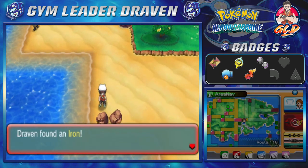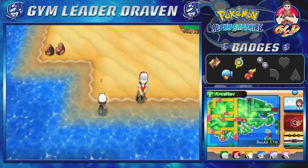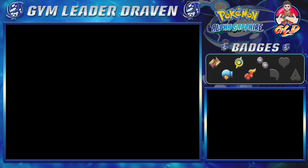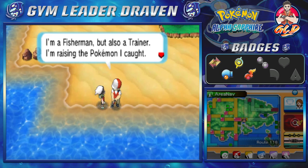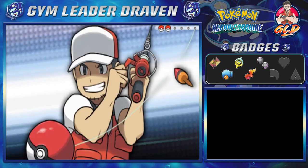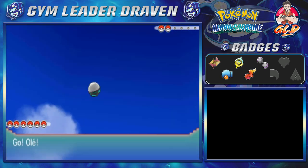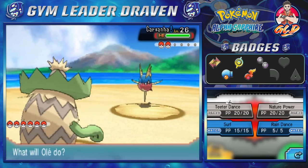Here you'll find an Iron — yes, you should definitely pick that up now before doing anything. There's an event about to happen, so let me take a look at Olay and talk to this trainer. He's a fisherman and also a trainer raising Pokémon he caught. Let's go — taking on Barney, not the dinosaur.